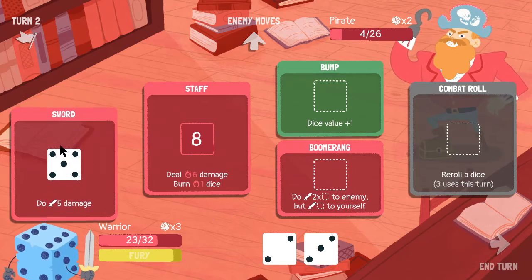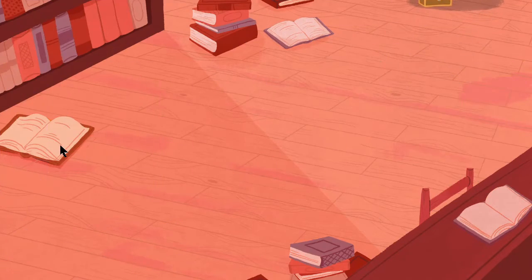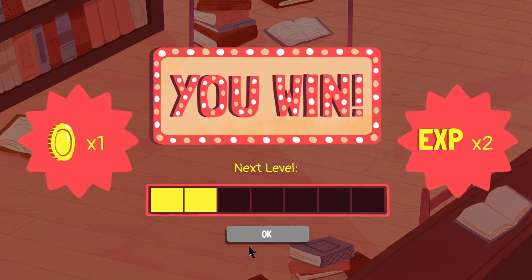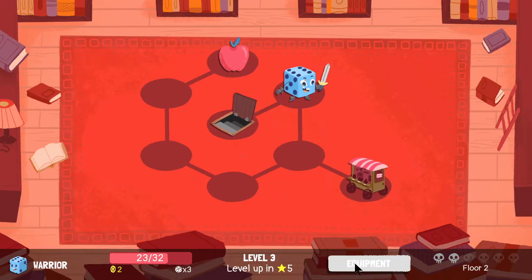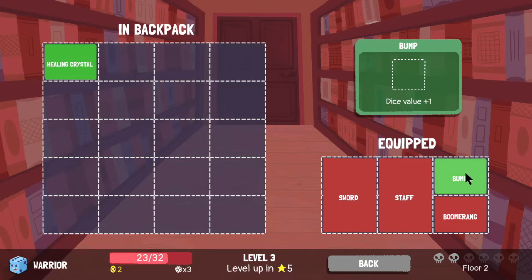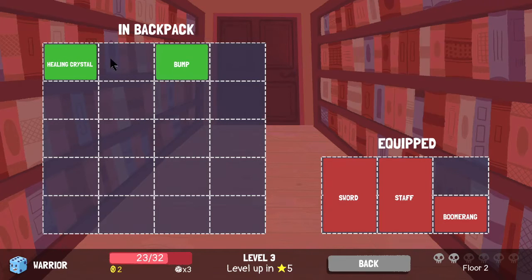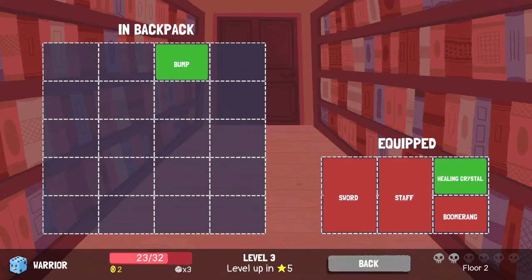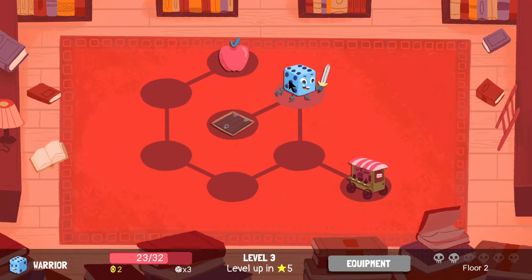Let's finish this guy off. That's an interesting thought — I might actually do that. Let's unequip the bump, even though bump is pretty good, and put the healing crystal on. Just to try it out — let's try to mitigate the damage I'm going to take from this boomerang.